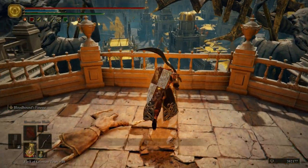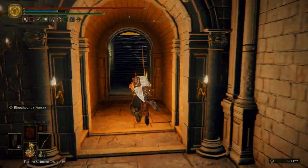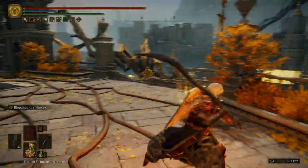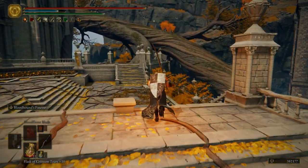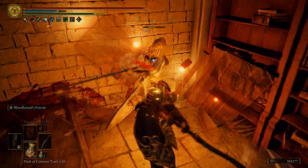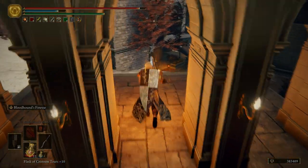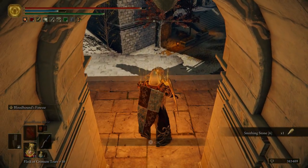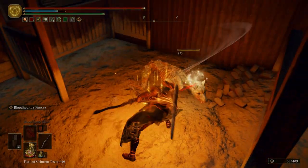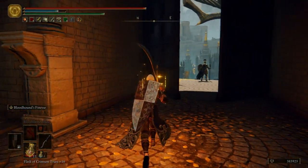Take the enemy out and then pull this lever. That lever is going to open the door below — you can use that as a shortcut if you like. But now we want to come over here, and right here we can hop down. Be very careful — this is a beefy page knight. He has a crossbow that will shoot you three times with explosive bolts. Get some smithing stone six, hop onto these rooftops, take out that dog, and then we're going to run this way. Just to the left is the door that we opened.